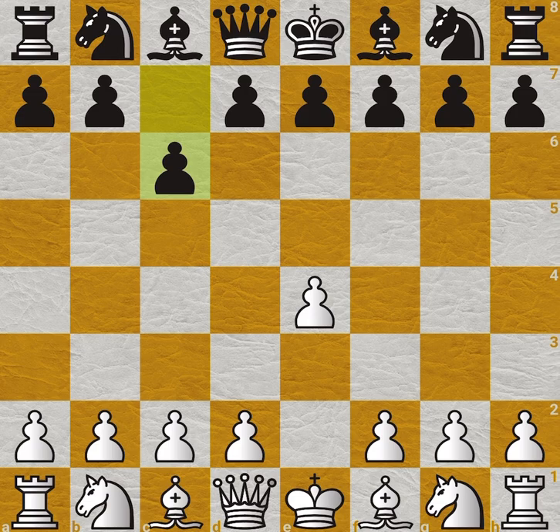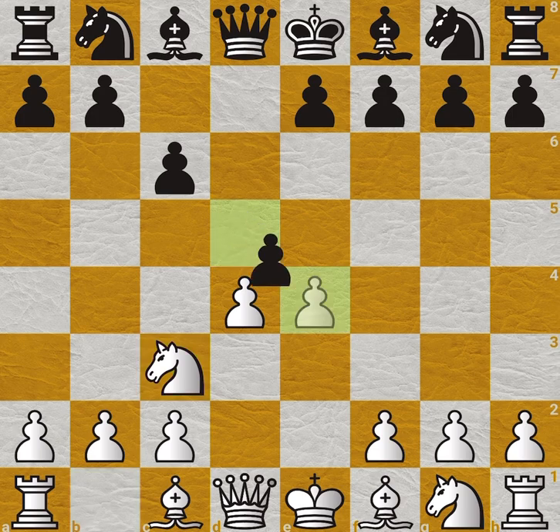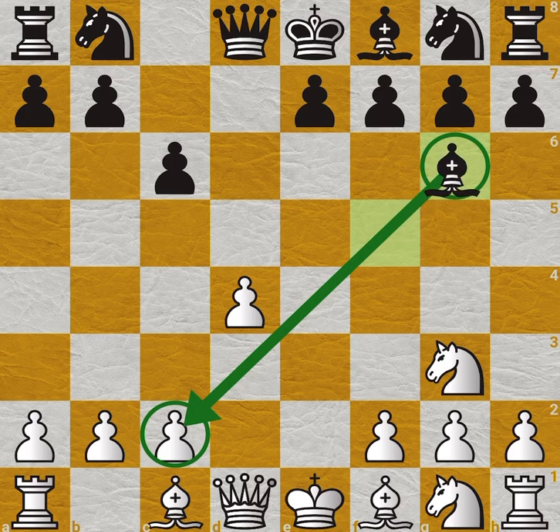The game opens: e4, c6, d4, Knight c3 — entering a Caro-Kann structure. Then pawn, knight, knight, Bishop f5, Knight g3, Bishop. The bishop is on a long diagonal.